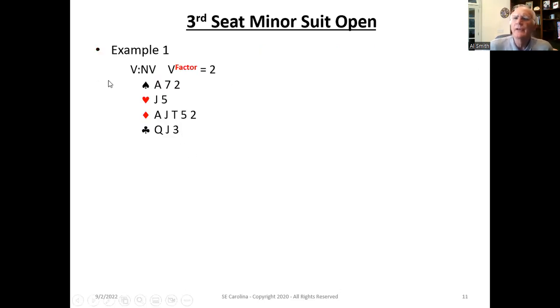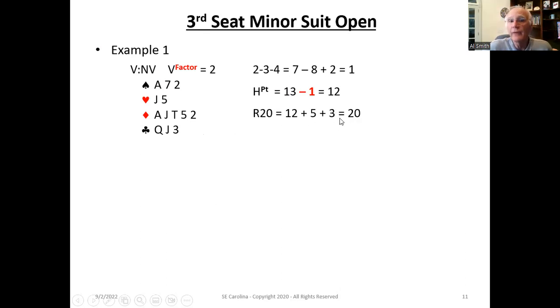Let's take a look at an example in fourth seat. In this first one, we've got eight losers — the two-three-four result is one, strong enough to open. High card points: 13 minus one for that unguarded jack of hearts gives us 12. The Rule of 20: 12 plus five plus three equals 20 — we meet that. And with the Rule of 15: 12 plus three spades — hey, we meet all the criteria. When we meet all the criteria it's pretty much a no-brainer that we want to open. Yes, we're going to open this hand one diamond. We've got reasonable control of the spade suit, a reasonably strong hand. You don't want to pass this hand.